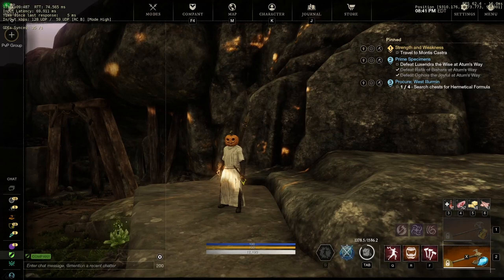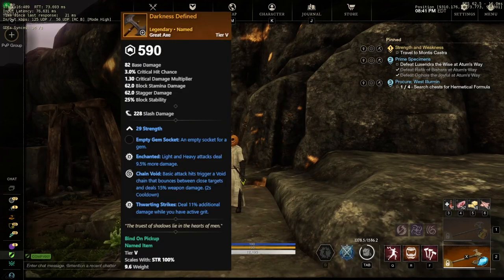Moving on, we have the Great Axe, which I think is the most interesting item drop from this entire dungeon. The first one calls out that it currently has Enchanted and Thwarting Strikes on the same weapon — this is most likely a bug they will update down the road, but if not, we might want to consider using this Great Axe for wars and PvE content. The second Great Axe is the Sunder Strike, with Enchanted, Life Stealing, and Chain Ice.